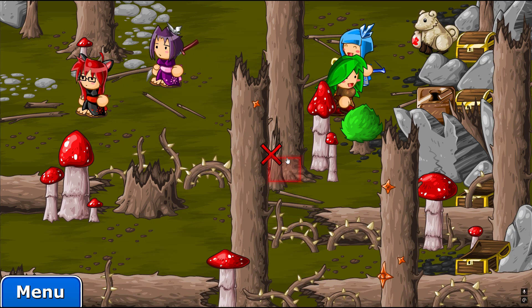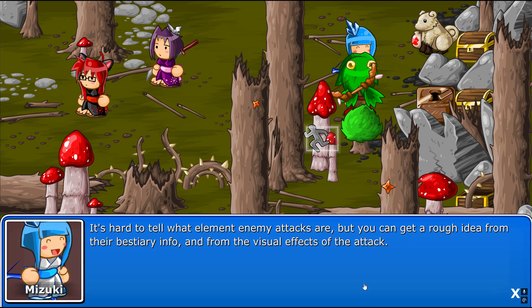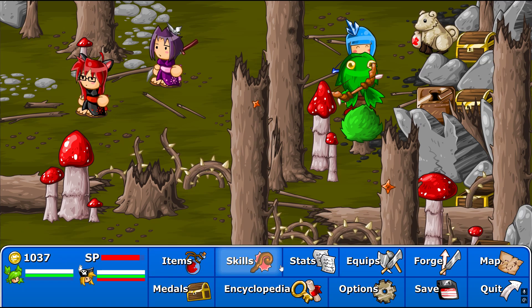That's debatable. If you're using the same elemental skill a lot, check if you have a weapon that boosts the power of that element. Enemies in each area usually have similar weaknesses. For example, a lot of enemies here are weak against poison or water. It's hard to tell what elemental enemy attacks are, but you can get a rough idea from their bestiary info and from the visual effects of the attack. Nice.